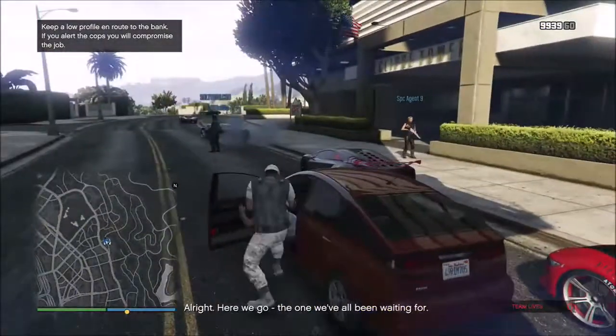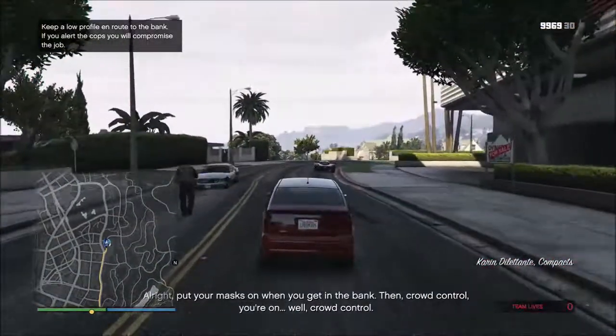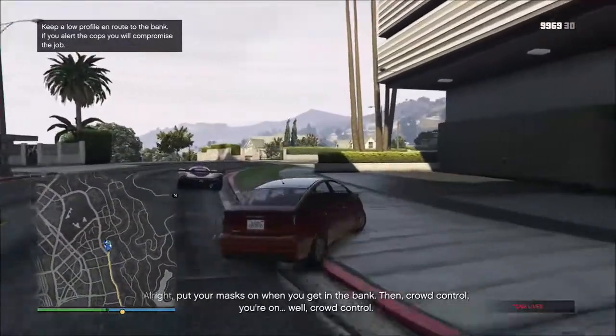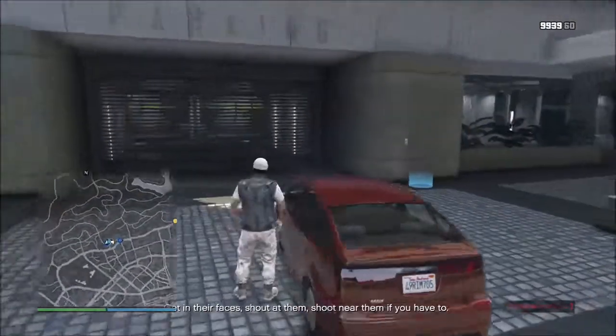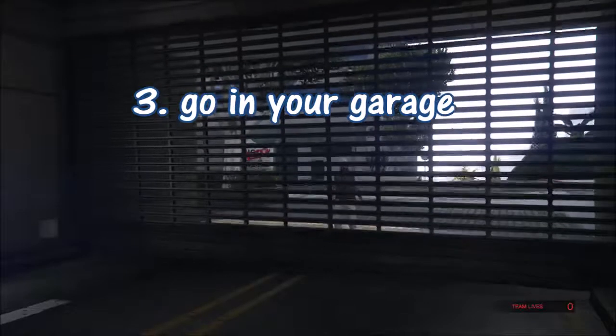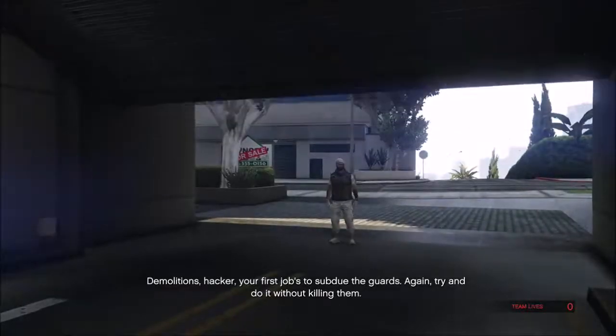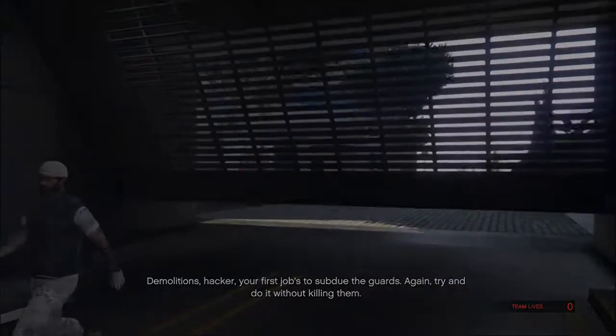Any car will do. If you want four doors and you're gonna try to do the elite challenge, bring it over to your garage and park right in front of it. Don't trigger the garage. Get out, go into your garage — you only need to step inside for just a short second — then come right back outside.